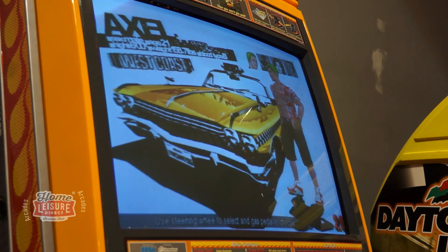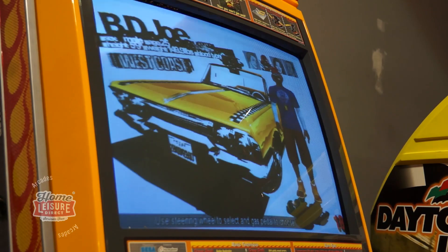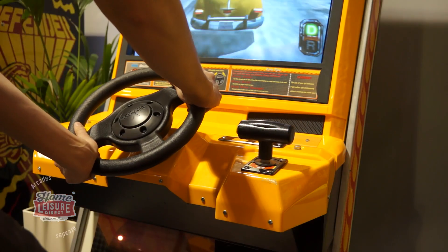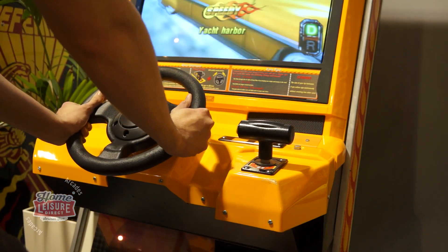There's also a great choice of drivers, including the classics like BD Joe and Axel, and new additions unique to each location, like Venus for Glitter Oasis and Iceman in the Small Apple.